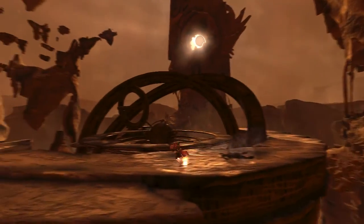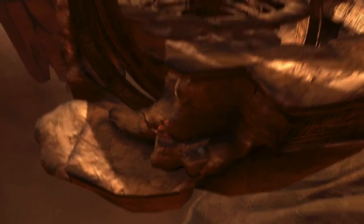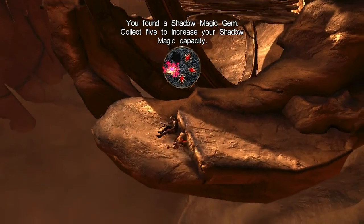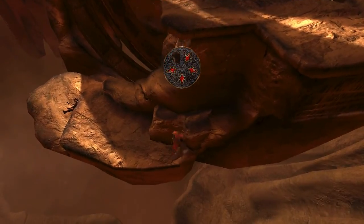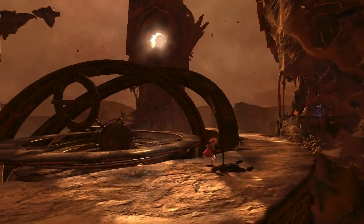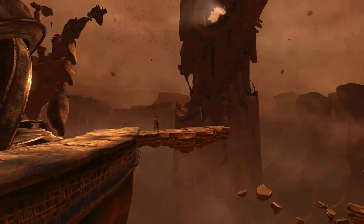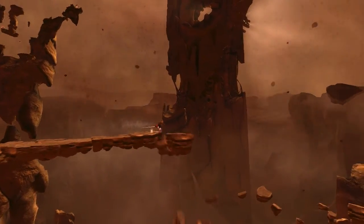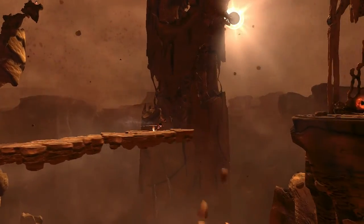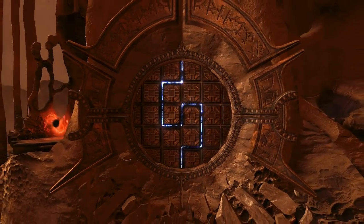Before I head over there, because that seems to be the way out, I'll go over here a sec. Yeah, there's a dead guy hanging out here. Shadow magic — fantastic. I think I'm like one upgrade away from everything.